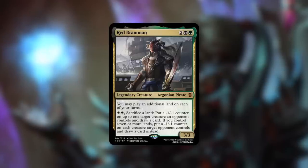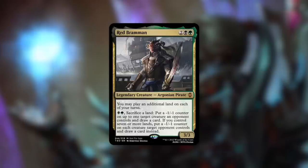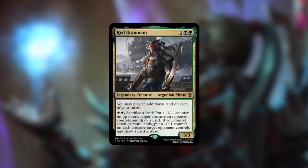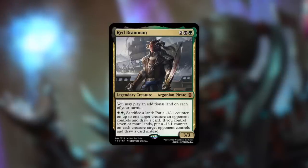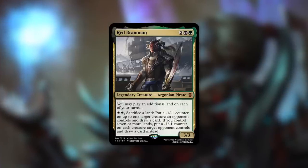Red Bramman is a 3/3 Argonian Pirate costing two black green. You may play an additional land on each of your turns. Also, pay black green and sacrifice a land to put a minus one/minus one counter on up to one target creature an opponent controls and draw a card. If you control seven or more lands, put a minus one/minus one counter on each creature target opponent controls and draw a card instead. This helps you hit seven lands quickly, then lets you sacrifice those lands to put minus counters on opponents' creatures — devastating against go-wide or token decks. Proliferate effects could make this even more impactful.